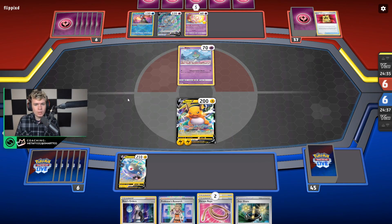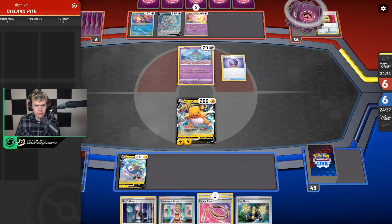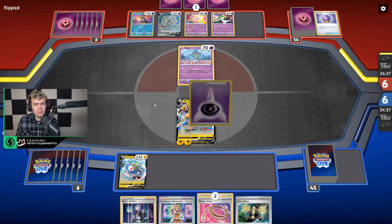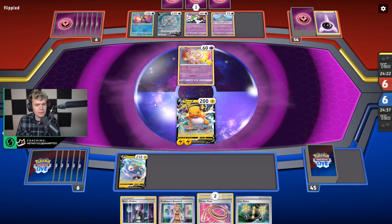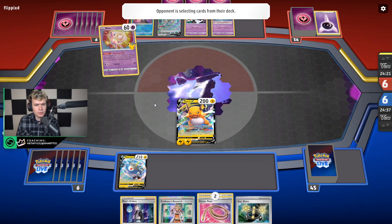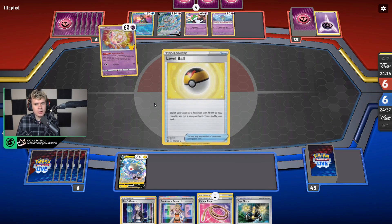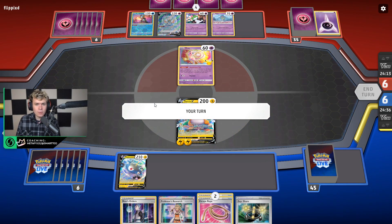There's VIP Pass, Zacian, Radiant Greninja also hitting the field, and they've got themselves a Mew as well. Pretty solid setup for them — getting their research is huge. They're probably looking for that third Gardevoir to stick it down. There's the retreat into the Mew, and we'll see Mysterious Tail being used. They're going aggressive getting Zacian up — they must think they can get a turn two Rare Candy KO, which is reasonable and definitely something they can do.